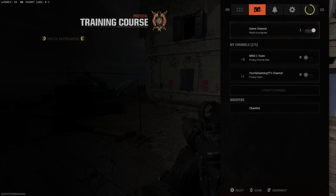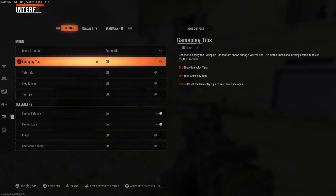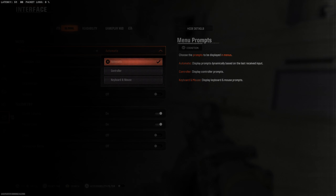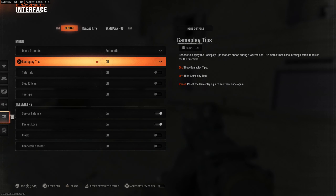Press Options, tab on over to Settings right here, and then go on down to Interface. Then under Global, the first option, we have all these different menu options for gameplay tips. We can turn this off here.